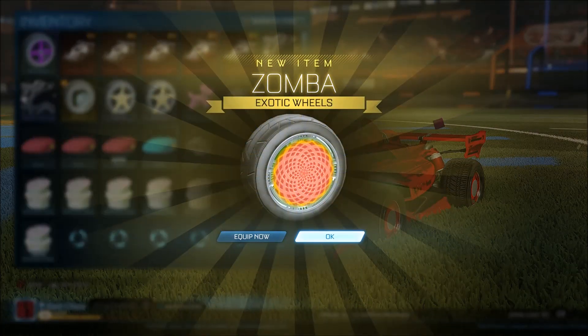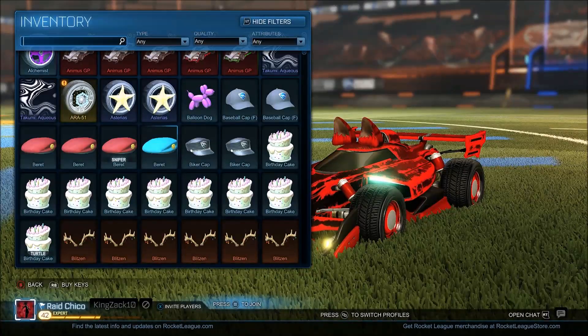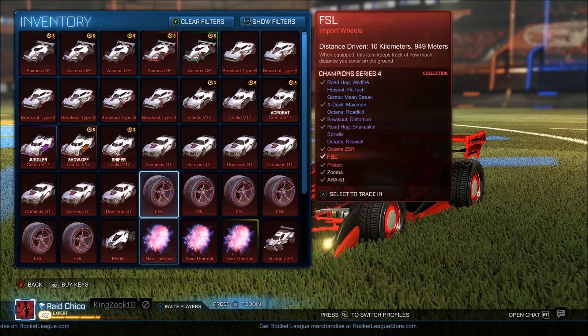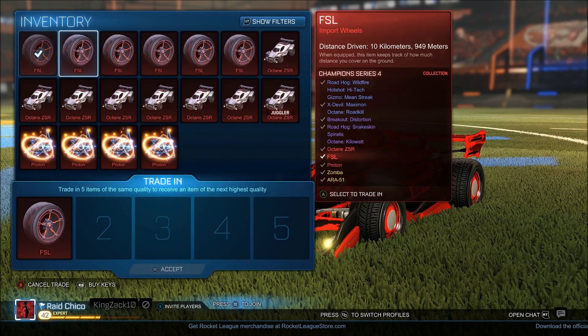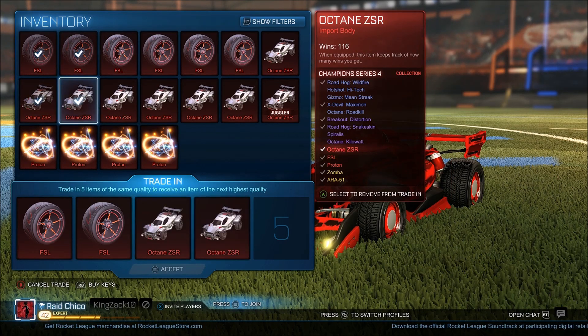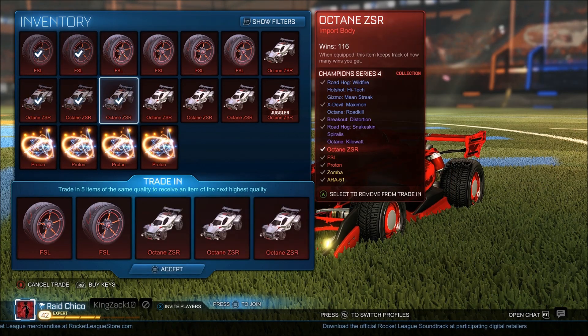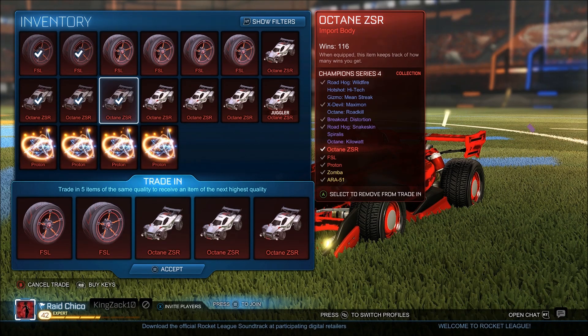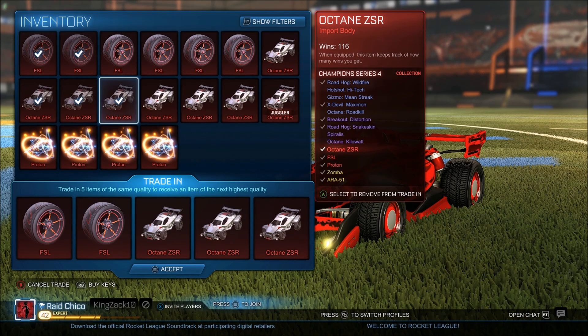Confirming trade. Oh my god, regular Zombas — that's so bad. We are attempting again with another trade-up. Let's do two FSLs and three Octane ZSRs. Come on, Rocket League Gods — just please slap me in the face with white Zombas right now. That's really what we need.